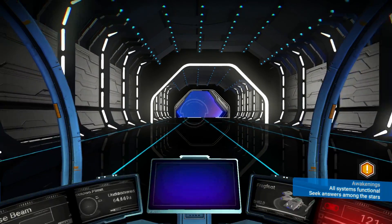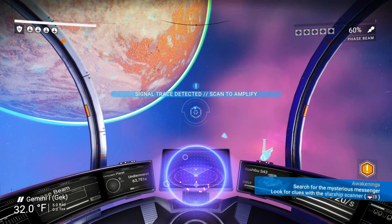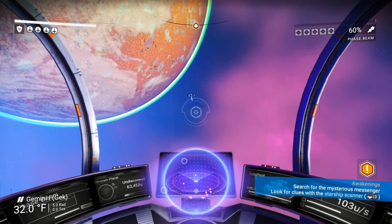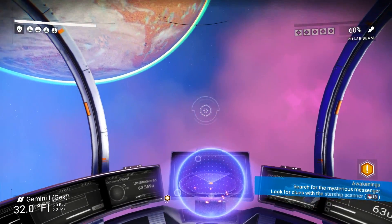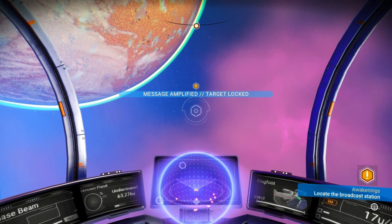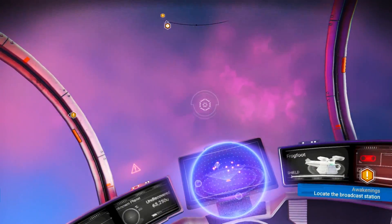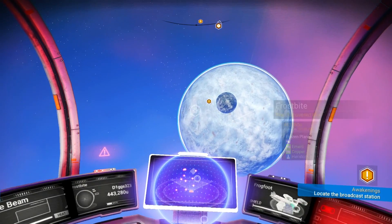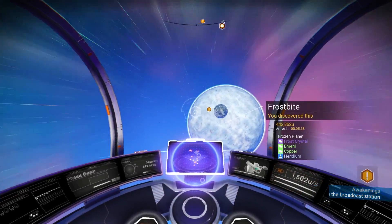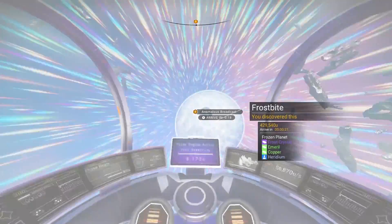We're cycling through targets. Search for the mysterious messenger — look for clues with the starship scanner. Message amplified, target locked. It seems to either be on the moon. There's an anomalous broadcast — let's go check that out. That is a big freaking asteroid. I just noticed the moon of the planet Frostbite is much smaller than the planet itself — just like our moon. And every planet you go to in No Man's Sky is fully explorable.